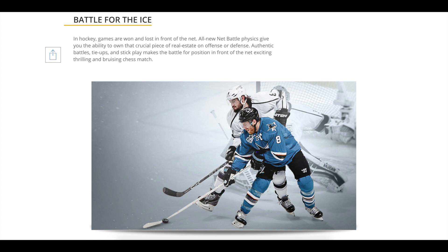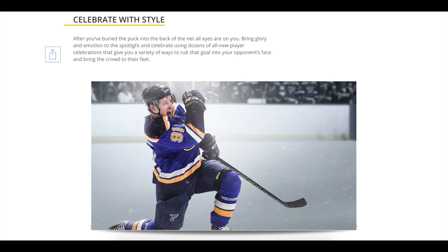Battle for the ice — hockey games are won and lost in front of the net. All-new net battle physics gives you the ability to own that crucial piece of real estate on offense or defense. This will be cool if it works, because often in Be A Pro when you're in front trying to get tips, you can stand there and get deflections, but it'd be nice to have a more meaningful feeling to that — bumping with the defender, pushing for position.